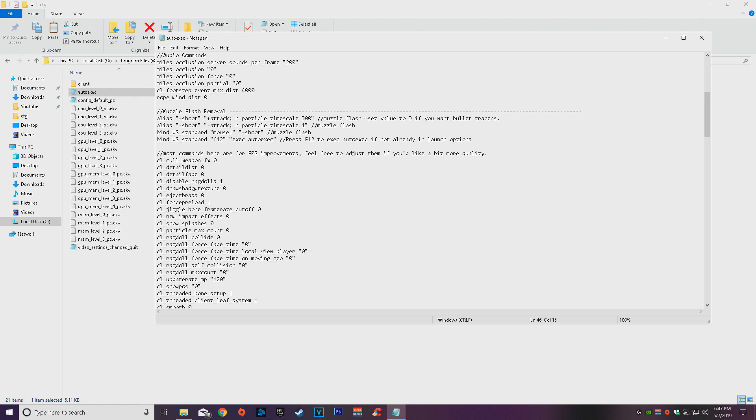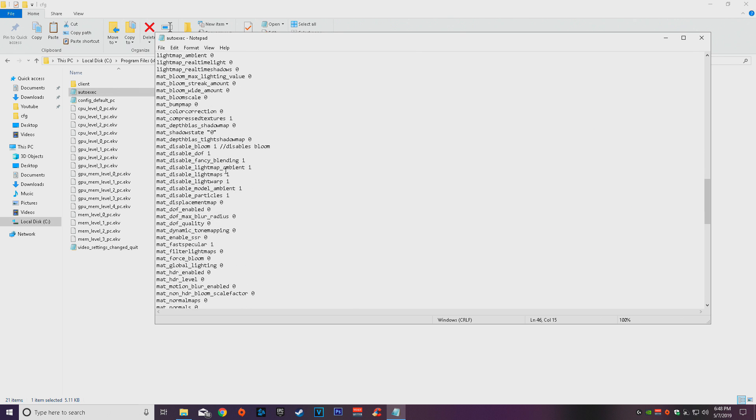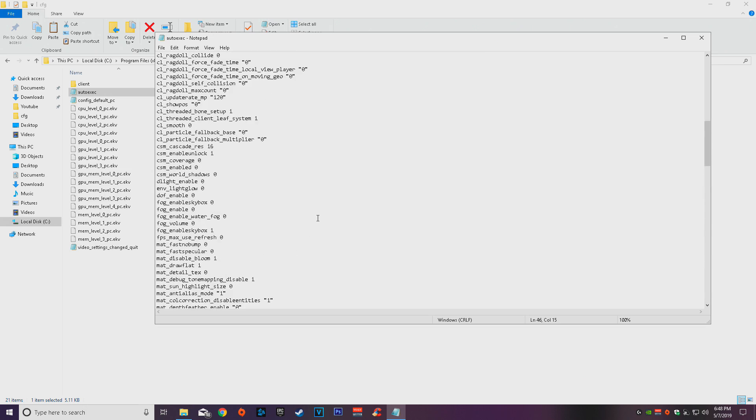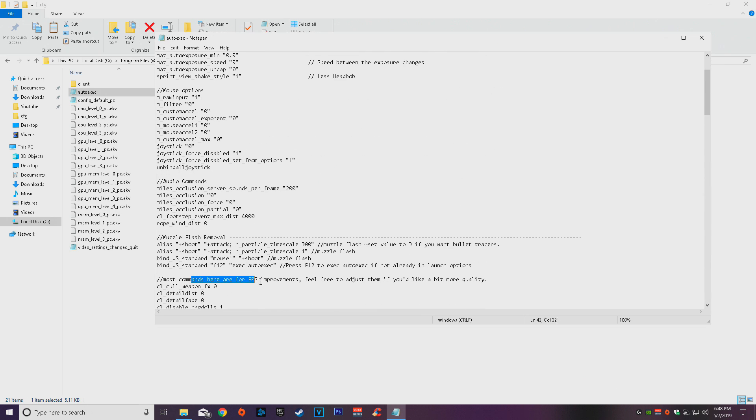Muzzle flash removal — just copy and paste that. Everything below that is for FPS boosts: graphical things, world shadows, shadows in general — a lot of stuff. I'm not going to read every single one, but just know it's all for FPS. Feel free to adjust them if you'd like a bit more quality.